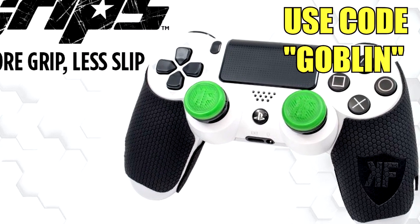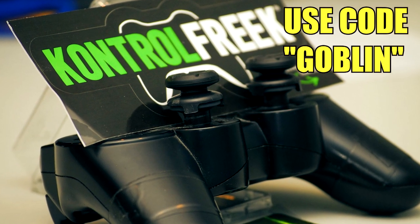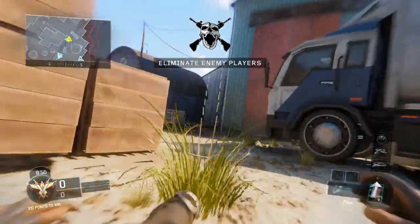If you guys want the fastest way to improve your aim, get some KontrolFreeks for cheap — use code GOBLIN for 10% off and improve your aim today. Link in the description.